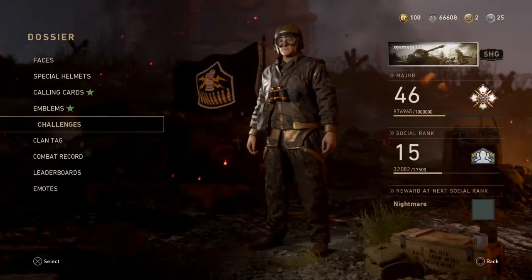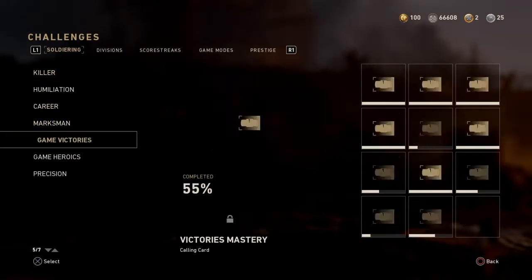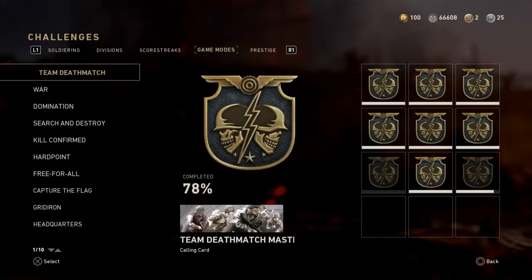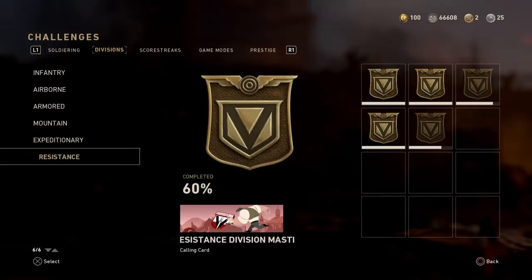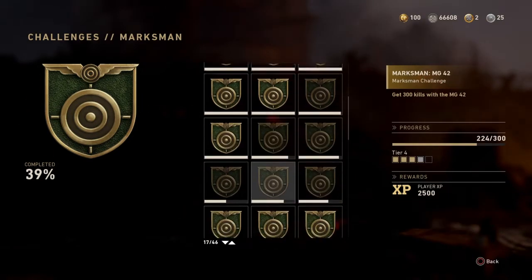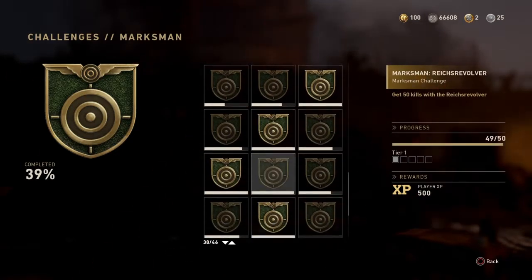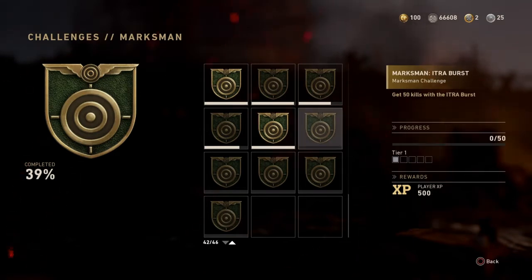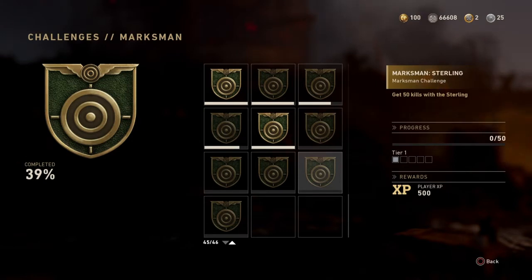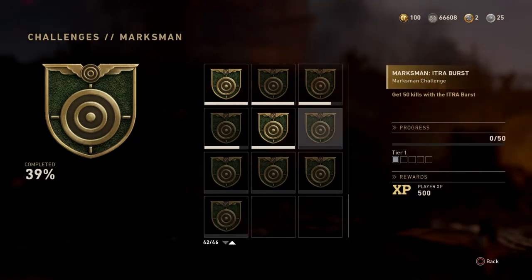I think it's in the Dossier Challenges. There you go - Marksman. So you can see things like 50 kills with the Itra Burst, 50 kills with the Sterling, Type 5, M2 Carbine, and Type 38.